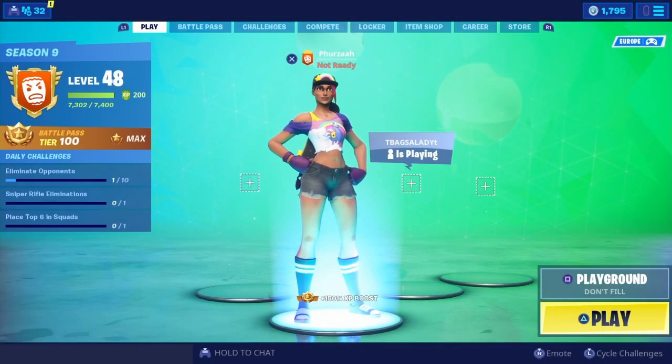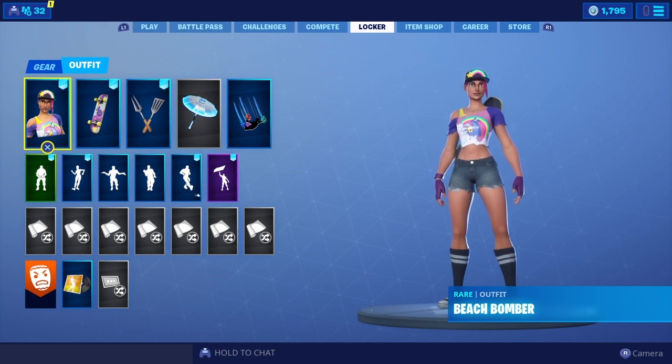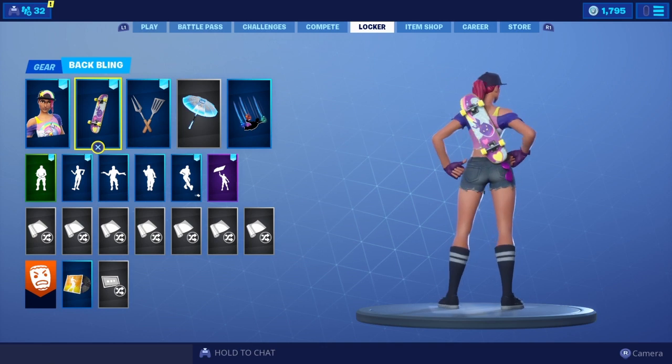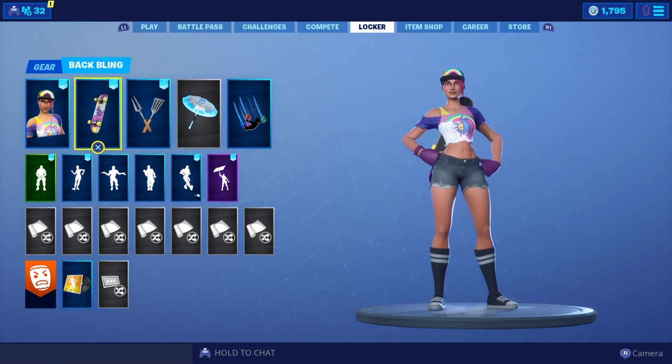What's going on people, Showboy Feather here and welcome back to my channel. The new Beach Bomber skin is finally out in the item store. This is what the skin looks like and it also comes with the Bright Board back bling. Pretty cool in my opinion — I definitely wanted to pick up this skin and it is only 1200 V-Bucks, so I'll definitely say cop it if you guys have the spare V-Bucks.